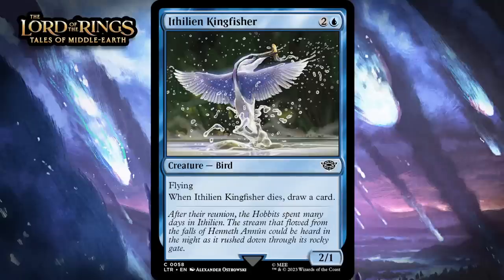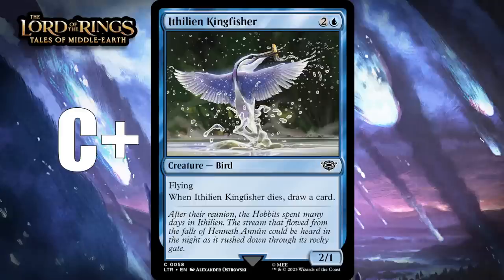Next up, it's Ithilien Kingfisher, which for two generic and a blue is a common 2-1 bird. It's got flying. When it dies, you draw a card. This isn't quite as good as a three-mana 2-1 with flying that draws a card when it enters the battlefield — we've seen a few of those lately — but it's still pretty good. It's a reasonable threat in the air and can deliver a two-for-one pretty often. I'm giving it a C+.